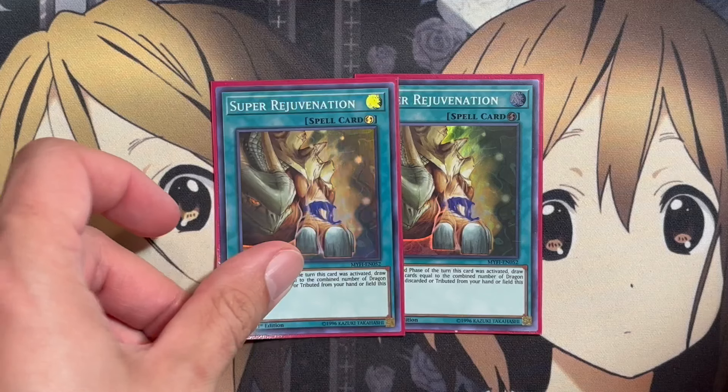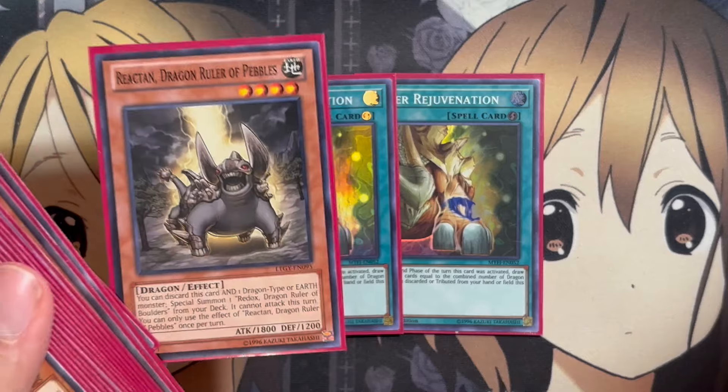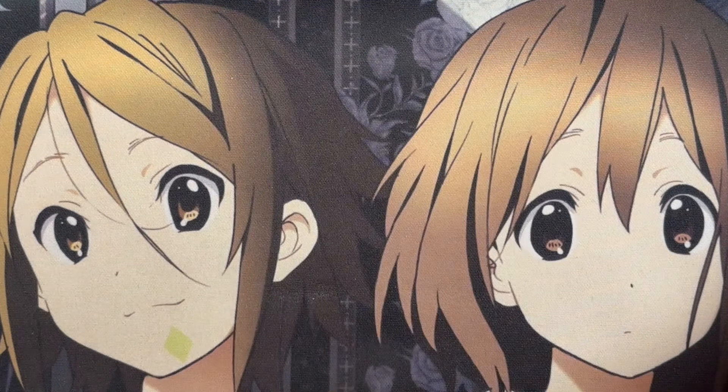For the spells, running two copies of Super Rejuvenation. During the end phase of the turn this card is activated, draw a number of cards equal to the combined number of dragon monsters you discarded or tributed from your hand or field this turn. The more you sent to the graveyard, the more you'll draw off of Super Rejuvenation — all the better with the baby dragons for discarding more and more dragon monsters to give you draw power.